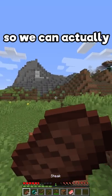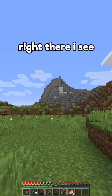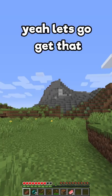Okay, now we need some stone so we can actually cook this. There's some coal right there, I see. Yeah, let's go get that. Okay, that's perfect.